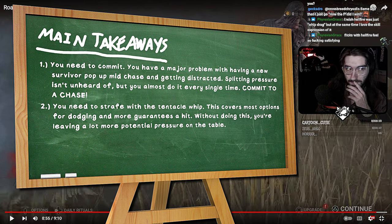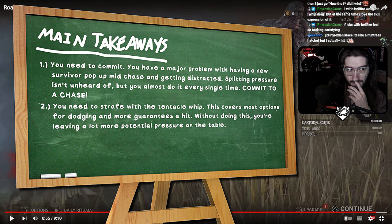Main takeaways, TLDR: learn to whip drag. You did a couple of good ones — there were some good whip drags there. Learn to whip drag. Stay in chases — that is the whole point of Lickertongue, to be stickier in chases. It slows them by 20% for 3 seconds. The whole point of the add-on is you contaminate them and you keep going.